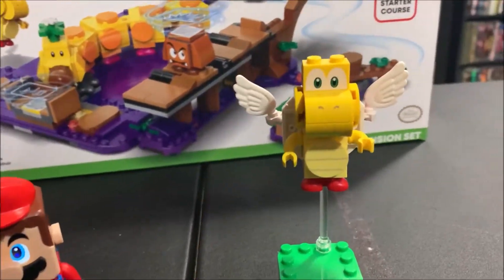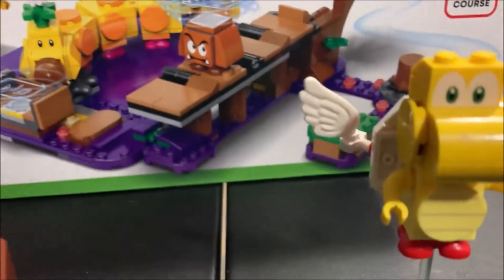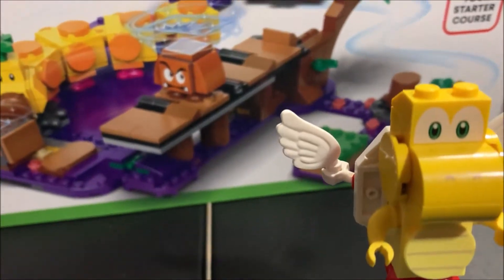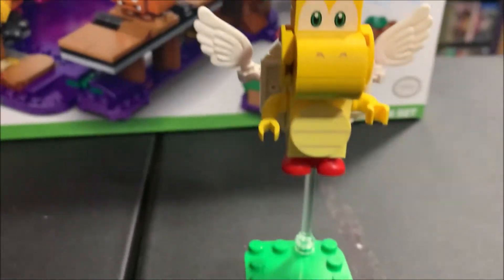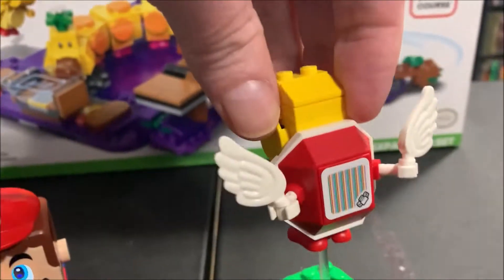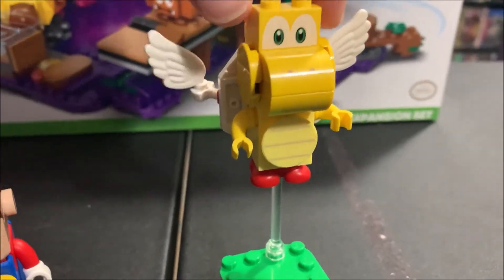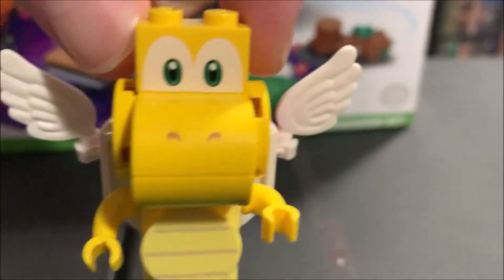Okay, bag one is done — that's a real quick build. Built the poop. The Koopa Paratroopa was built. It's real cool — little wings. I like the little clear stand too, to make it look like he's flying. Try to give you closer looks on it all: the eyes, his little wings.